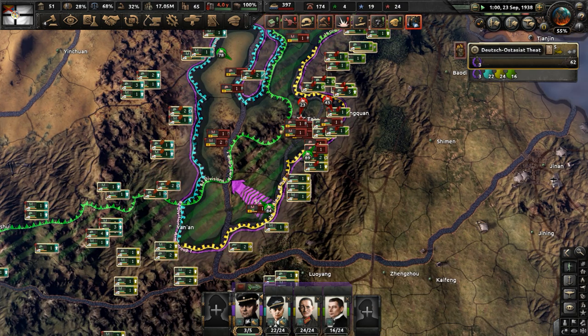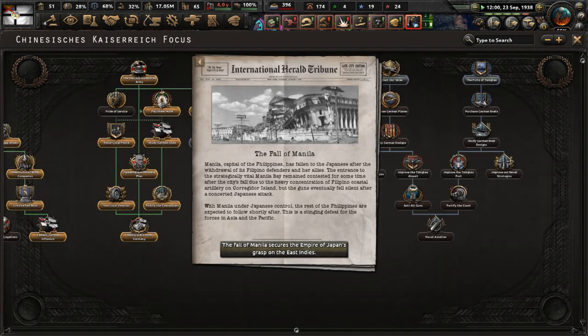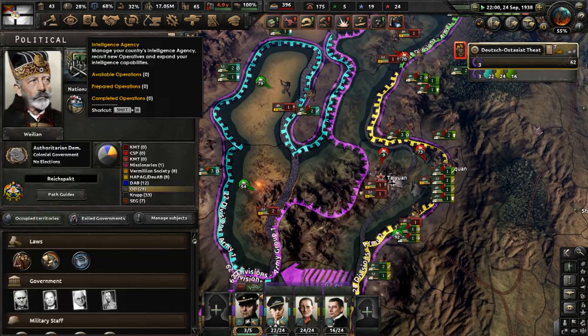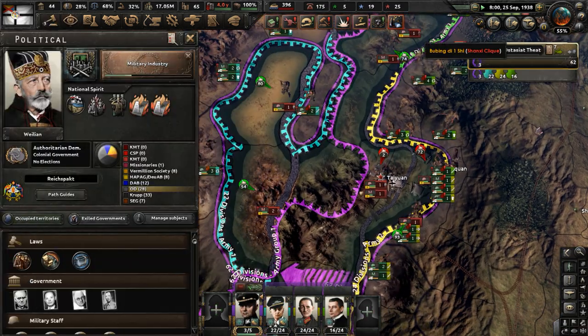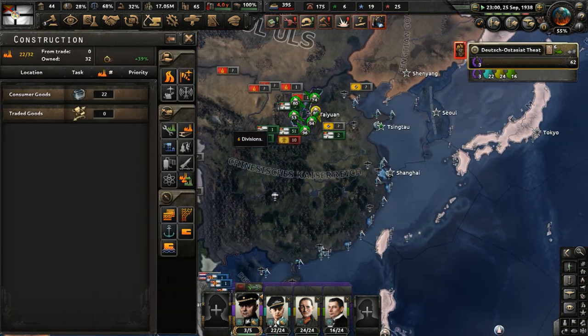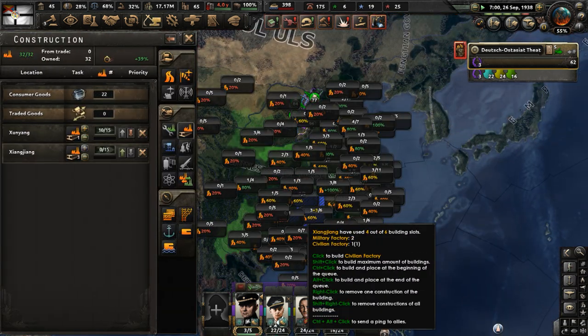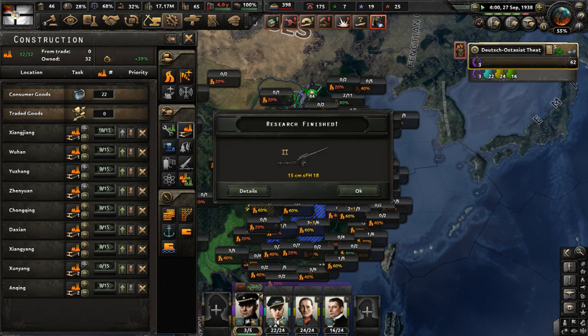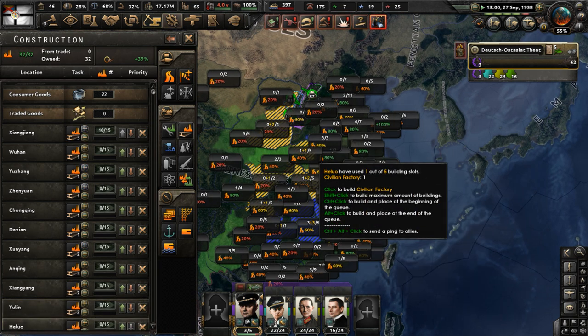Just keep advancing though — we have huge numbers. Manila has fallen, that's the capital of the Philippines. Get military industry done to get two more military factories. Build tons of civilian factories. We have 17 million manpower — that is crazy, but China is just so many people for manpower, so many potential soldiers.